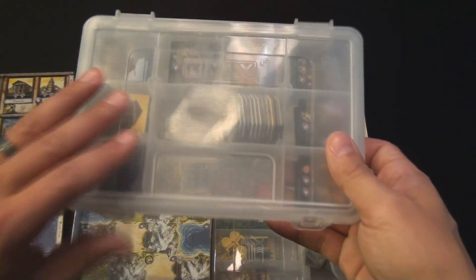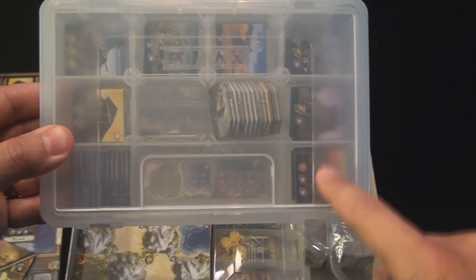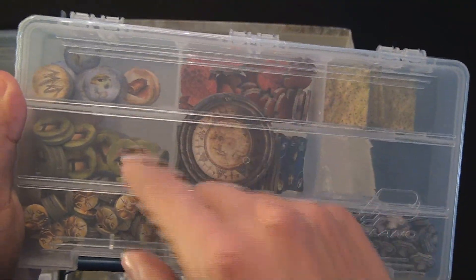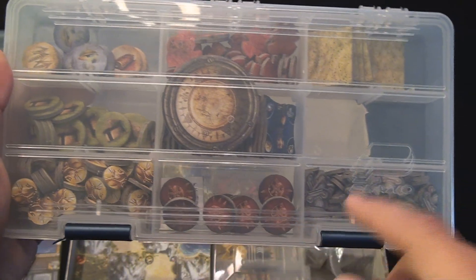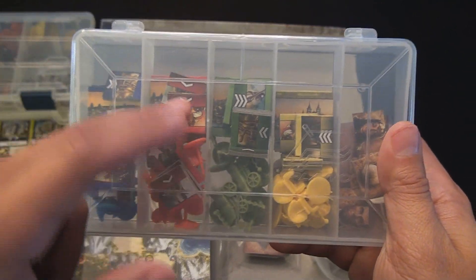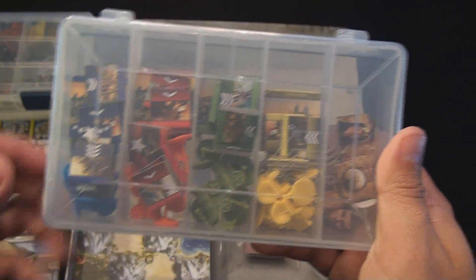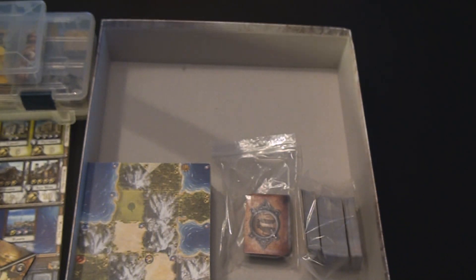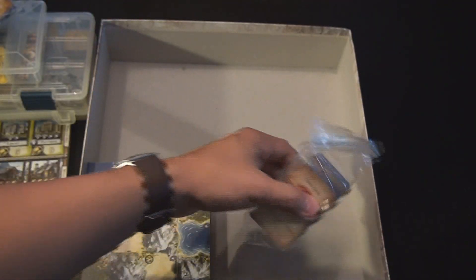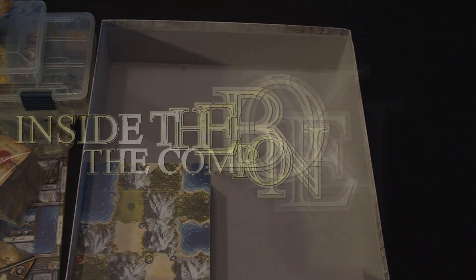I have used three Plano boxes to store all my components. The first one houses all of the buildings in the game as well as the wonders. There is another Plano box that has combat markers, resource tokens, huts, villages, gold coins, great people, and culture tiles. And there is a third one that houses all the color-coordinated stuff for each of the players as well as the Russian marker and the culture markers. The last thing is I have two baggies for cards - cards range from tech cards to culture cards to wonders cards and government cards.